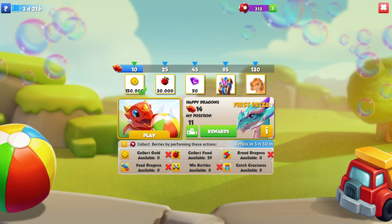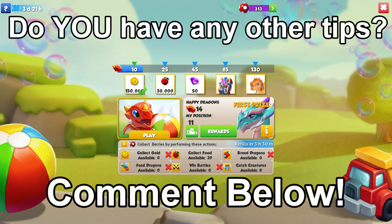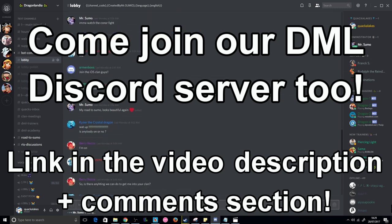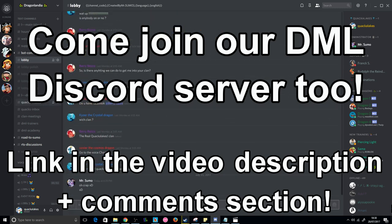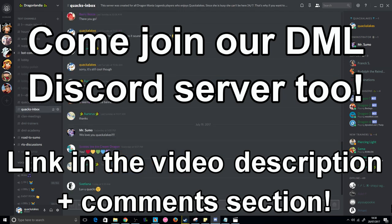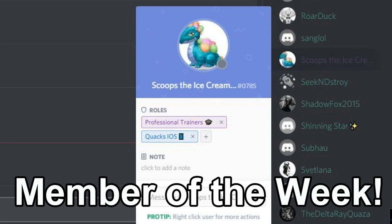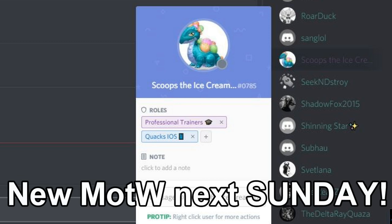Those are my main tips and tricks for the Dragon's Delight event, but I'm sure there are other little tips out there, so if you have any of your own feel free to share them below. We also have a DML Discord server where we all share tips and tricks, so if you want to join us and get help with anything DML related, just click the link in the video description. The member of the week last week on our server was Scoops the ice cream dragon — thank you for being such an active contributor and sharing your thoughts so often. We'll be deciding on the next Discord member of the week this Sunday, so I hope you can come along and join us.